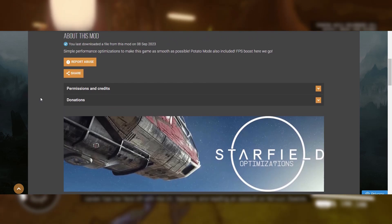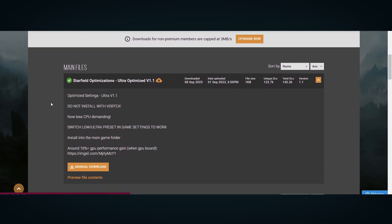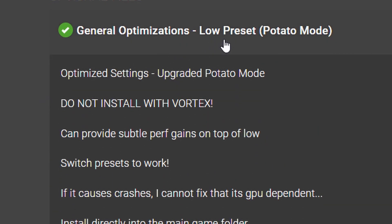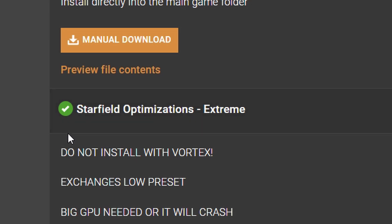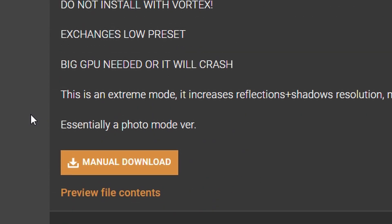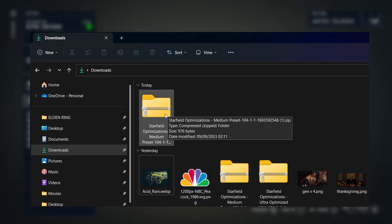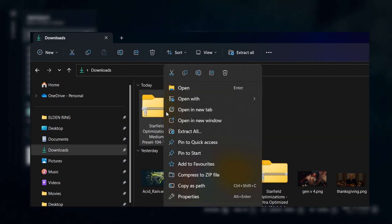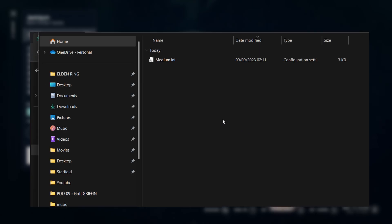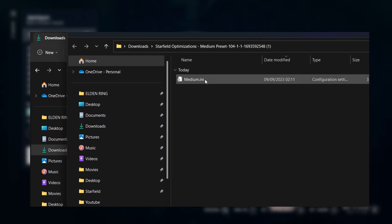All you're going to do is hit Files, then download the file you need. For instance, if you play the game on ultra, download the ultra optimization. If, on the other hand, you play on Medium and want to boost performance while on Medium, download the file that says Medium Optimized. Once that's downloaded, right-click and extract. Then take that file and drag and drop it right into your Starfield root folder — that's where Starfield is located on your computer.